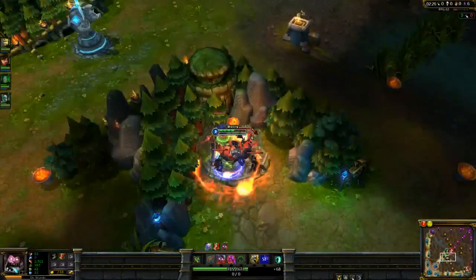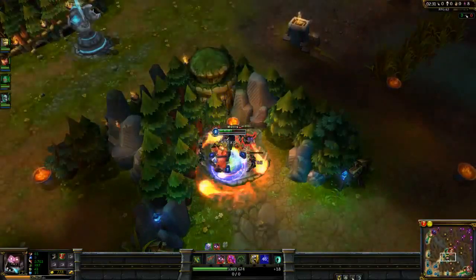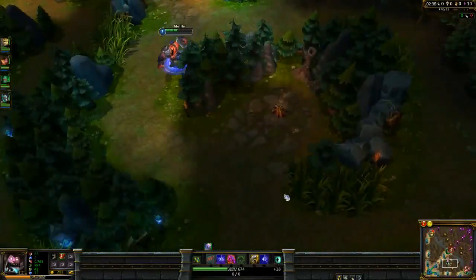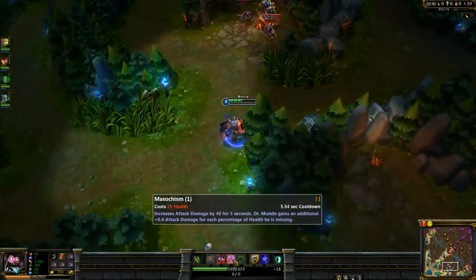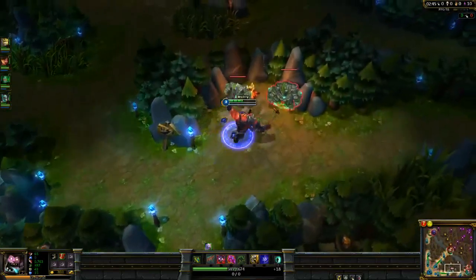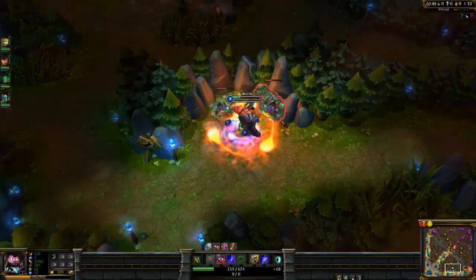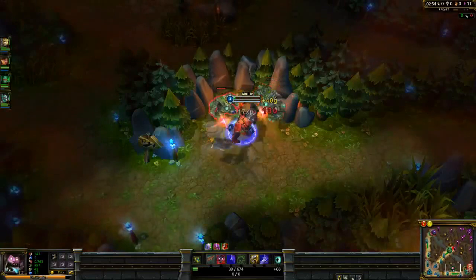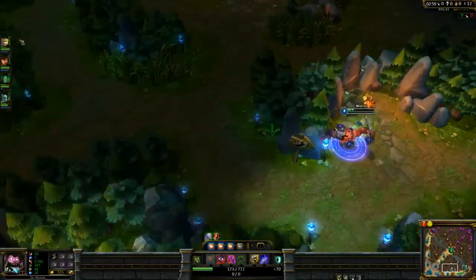So I guess we can talk about his skills. His W, which I level first, is basically a fireball going around me. It just does AoE damage and costs health - no mana. He's not a mana-based champion. E is what I get next. It increases attack damage by 40 for 5 seconds, and he gains additional damage for each percent of health he's missing. It makes it so where you can build pure tank as Mundo and still do lots and lots of damage.